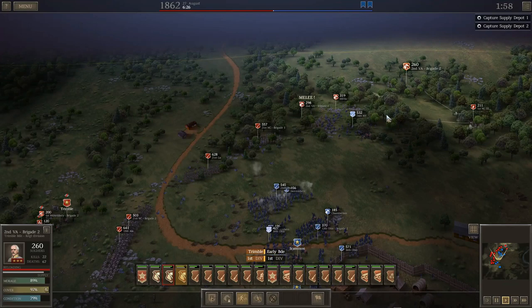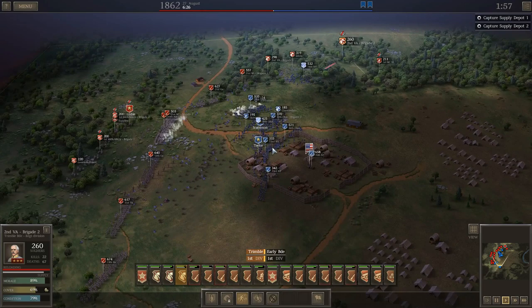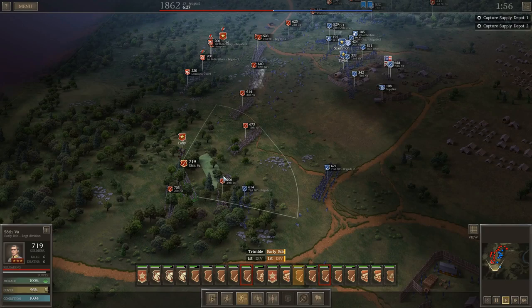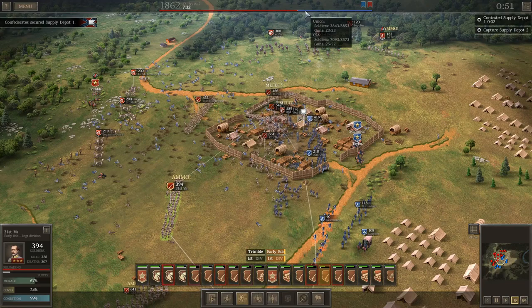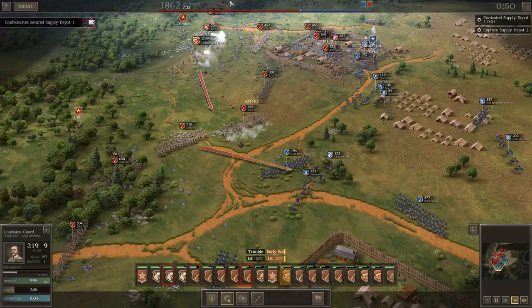It seems to be working out quite well, inflicting pretty heavy casualties — I've taken out almost 2,000 of his men at the loss of about 500 on my side. Since numbers were almost exactly even to start, the more I can do that the easier it becomes to take these forts at the end. So my goal right now is to weaken him sufficiently to where I can pretty much just walk into the fort. We're 52 minutes to go, finally taking the first fort, and I've gotten myself up from being basically even to about a 3,200 man advantage.